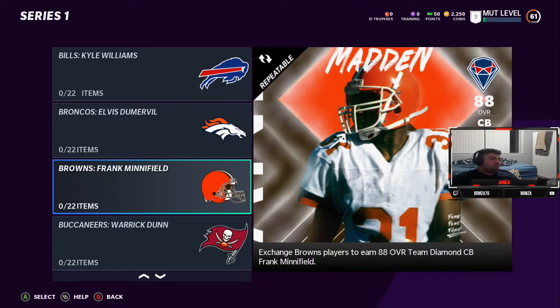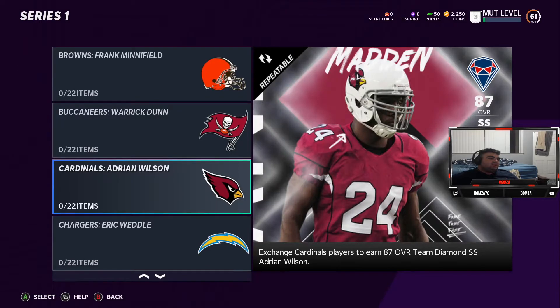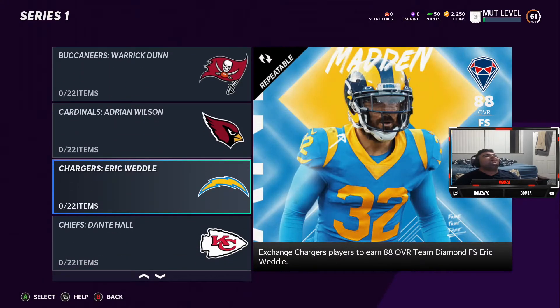Frank Minifield — I don't know who that is. Warwick Dunn used to be a running back for the Bucks back in the early 2000s — damn, a beast. Adrian Wilson sounds so familiar. I think he was on the Cardinals when they made their Super Bowl run. He played with like Antrell Rolle — good safety. Oh my god, it's Eric Weddle! How are you gonna have him in a Rams jersey? He played for the Chargers for years and you put him as their team diamond in a Rams jersey — oh my god.